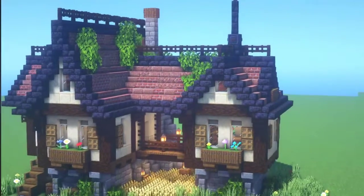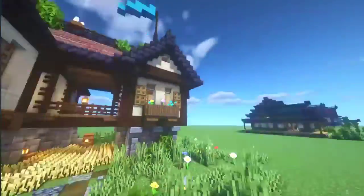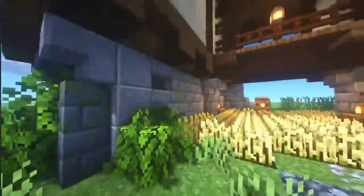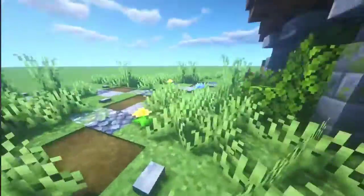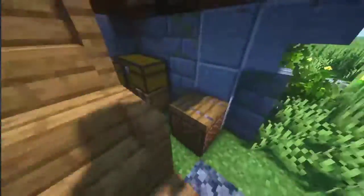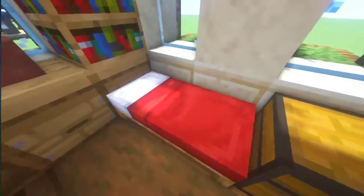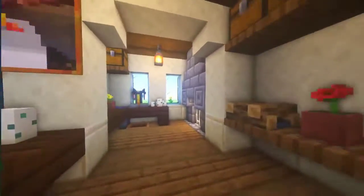First of all, I have an example of a medieval house and another example of a Japanese one. Let's make a quick excursion for both examples. So this is the medieval one — we have a basement made out of stone, some wheat. And inside there are some barrels, some chests. Okay, dining room, kitchen, and sleeping room.